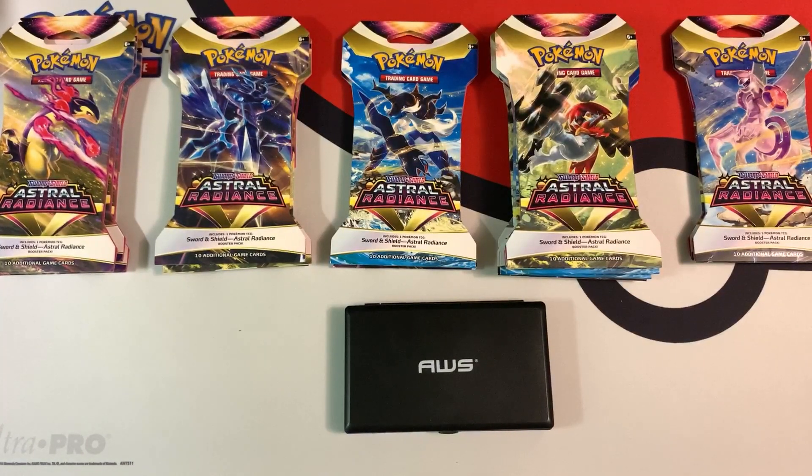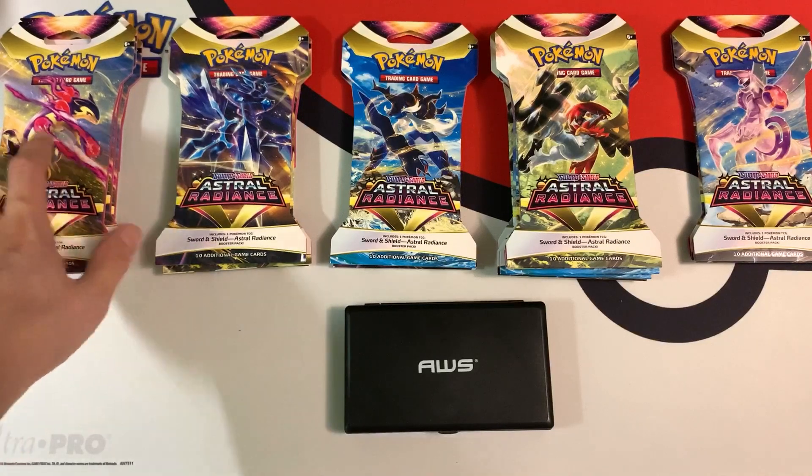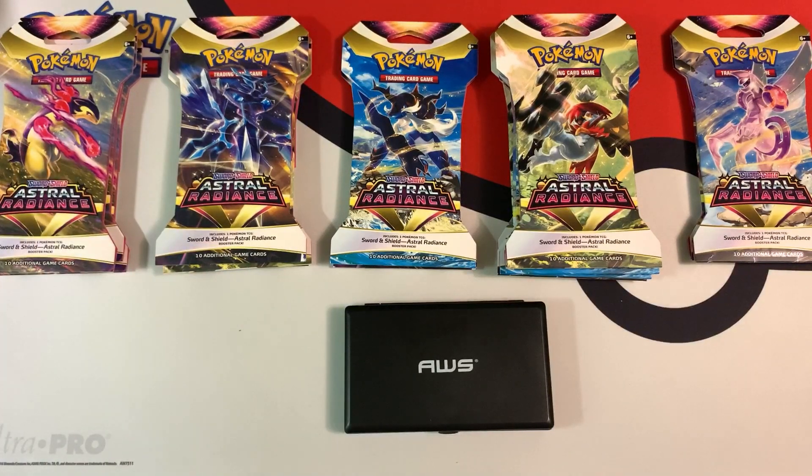Hey everybody, Collector Cousin here with another Pokemon pack weighing video. Today I'm going to weigh blister packs from the new set, Astral Radiance. I got these 15 packs from Walmart, and after weighing them inside the store, I organized them from the lightest to the heaviest. I did find that the weights varied much more than previous sets — all of these Typhlosion packs over here weighed almost 1 gram less than the other packs. This doesn't give me too much hope that you can weigh these packs for the hits, but let's find out.